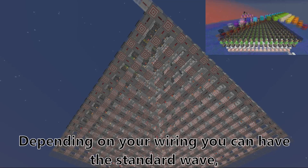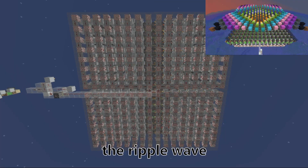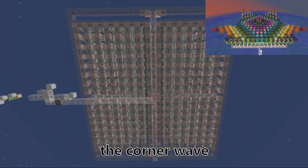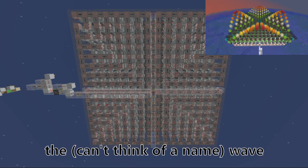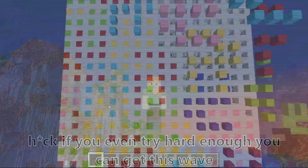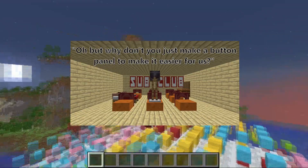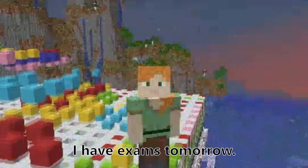Depending on your wiring you can have the standard wave, the ripple wave, the corner wave, I don't know what to call this wave — heck, if you even try hard enough you can get this wave. Oh, but why don't you just make a button panel to make it easier for us? And to that I say: do it yourself, because I have exams tomorrow.